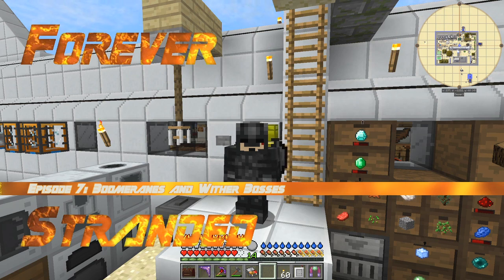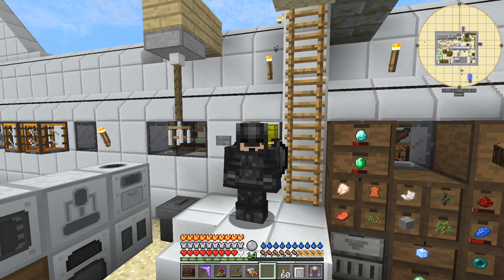Hello everybody and welcome once again to Forever Stranded. In this episode we're going to do a few bits and pieces. The first thing I want to go and look at is disenchantment, so let's go and have a look at that to start with.